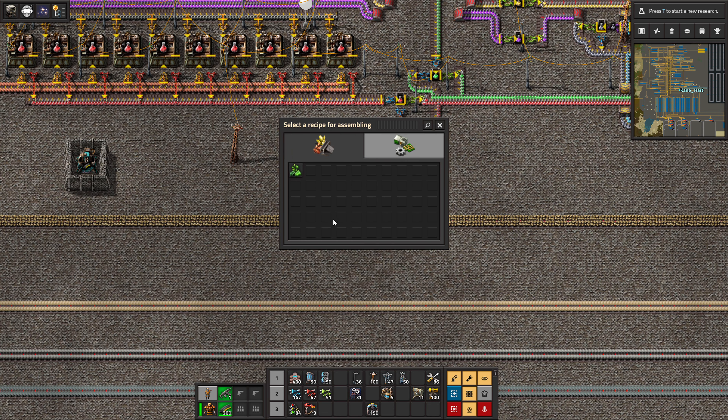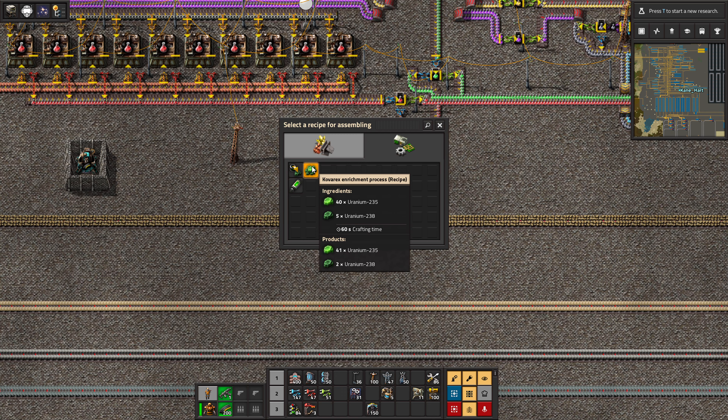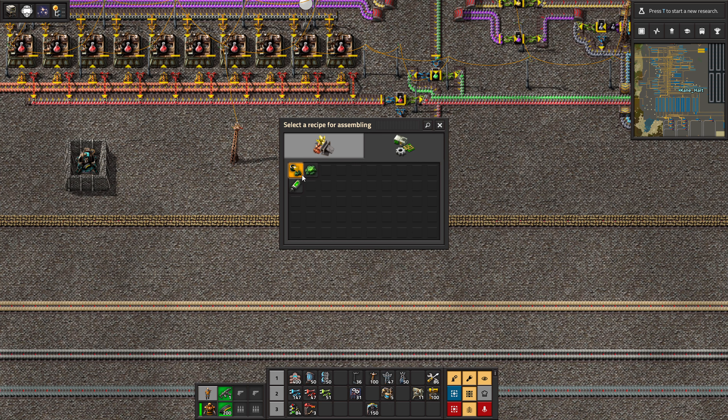The uranium-235 is where you want. There's also a process called Kovarex — you have to do a loop. Basically you give it 40 uranium-235 and five uranium-238, and it will take those five and give you one single uranium-235 back. So the idea is you take five uranium-238 — actually you take three because you get two back — and convert them into one uranium-235. You basically do a loop process on that.